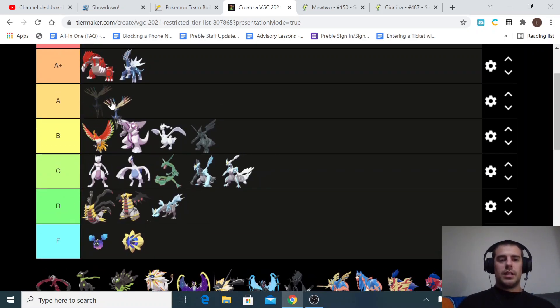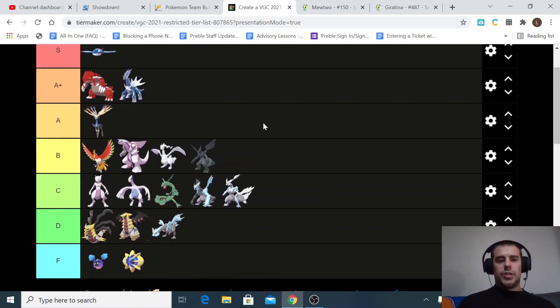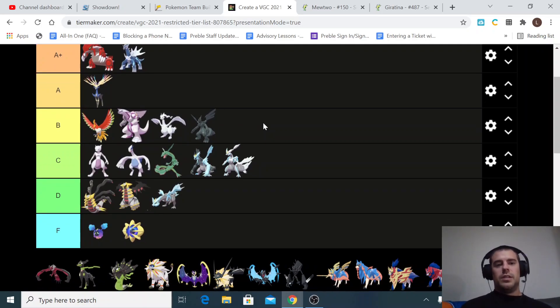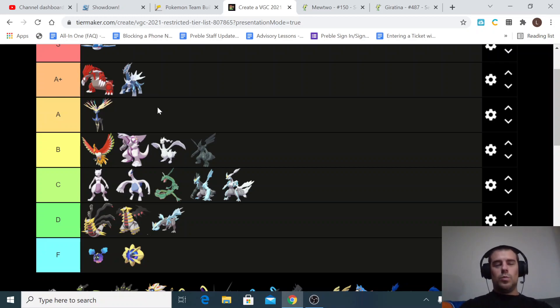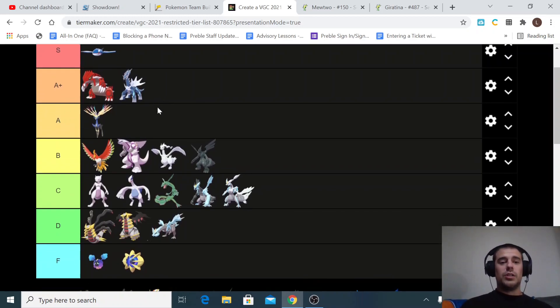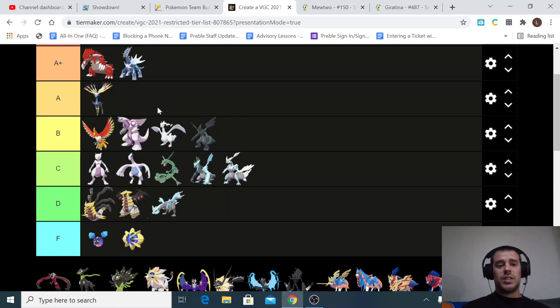Xerneas I'm going to put in the A tier. It's really good if you can get off Geomancy, but there are a lot of good counters — we talked about Ho-Oh using Whirlwind, and in Series 10 Whirlwind and Roar really picked up for dealing with Xerneas. With Series 11 coming back and Dynamax available, you'll start seeing good Steel types again like Metagross and Kartana, which benefit a lot from Dynamax and bring Xerneas down a little. Still, if you're able to get Geomancy off, this thing is really hard to stop — it's just getting that setup that's the tough part.